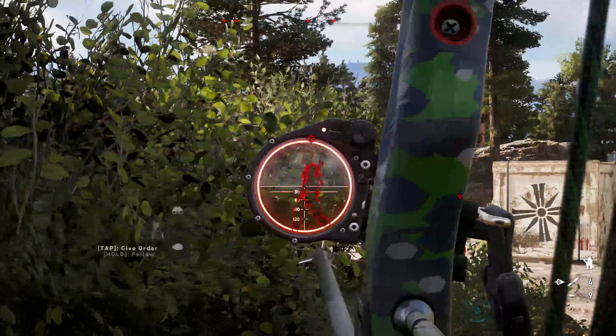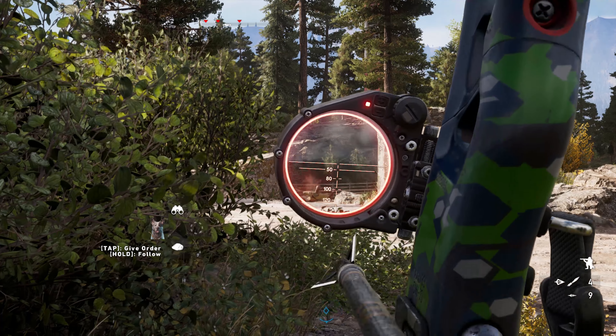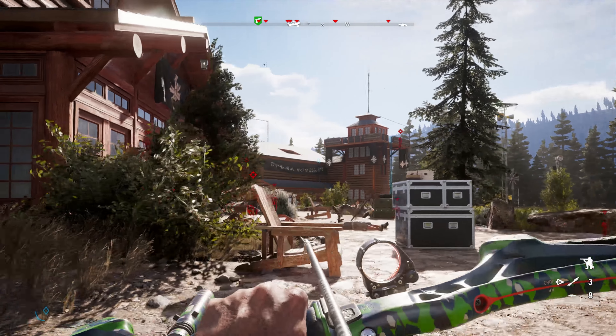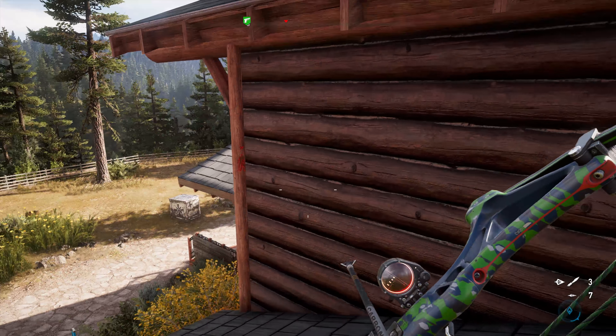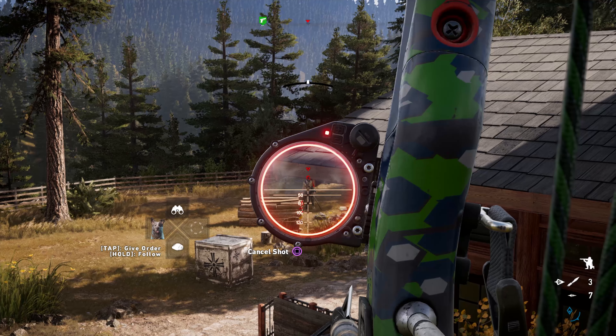Heading back over to Sneak Town, things are moving right along as we quietly pick off our already marked targets with our bow and a couple of throwing knives. But before we move to higher ground, I'm making sure they can't call for help with this alarm, and I have to be sure to drop this guy behind the house who's manning the mortar, since I'm totally exposed on this roof.